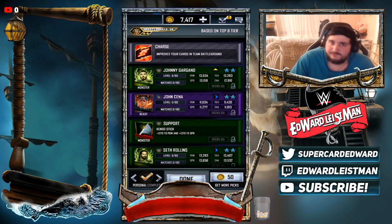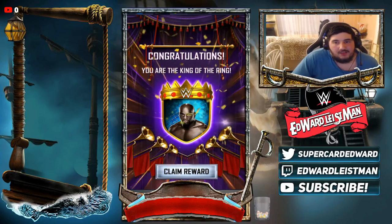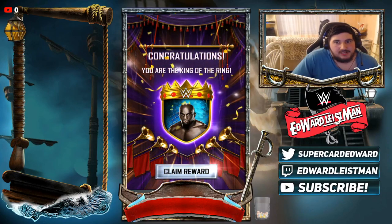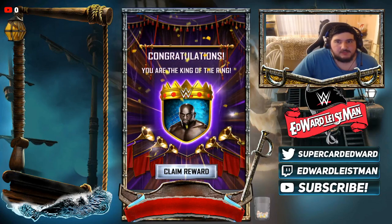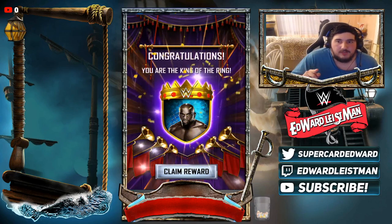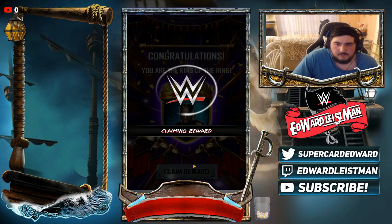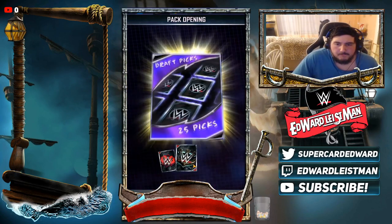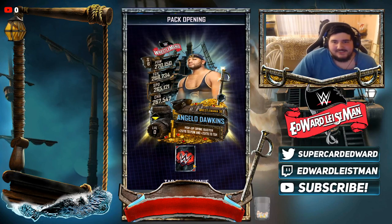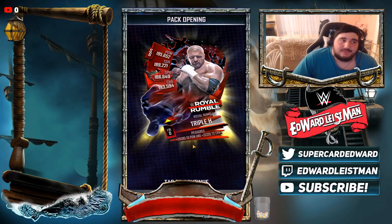Now let's wait for some King of the Ring awards. We won our King of the Ring! I'm not really pumped about WrestleMania 36 right now — what I really want is a Royal Rumble Titus O'Neill card. Everyone has joined the Titus O'Neill movement and I think everyone should. We want Titus as the Royal Rumble card — give us our wish! Let's see what we get... Stone Cold, Steve Austin, 25 draft picks. It's trash, but give me Titus! I wanted Titus!